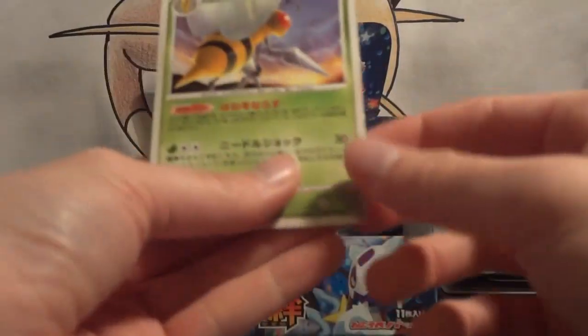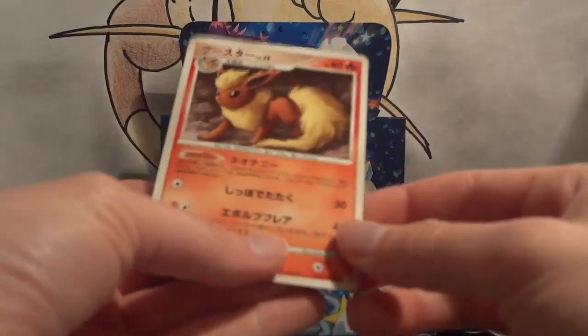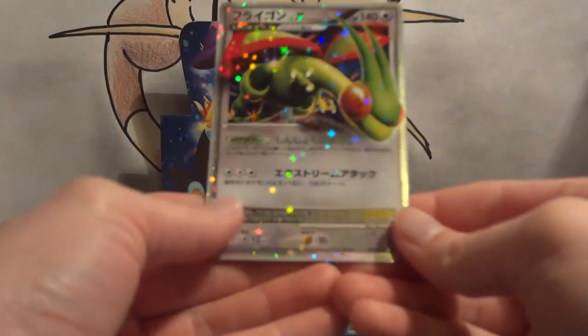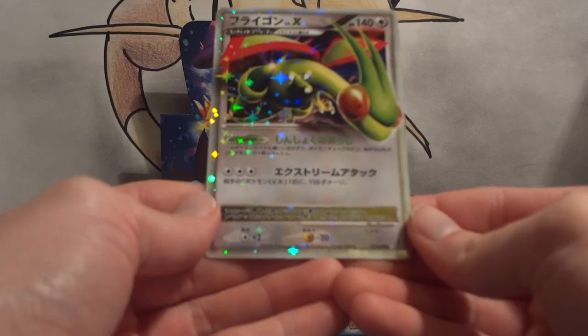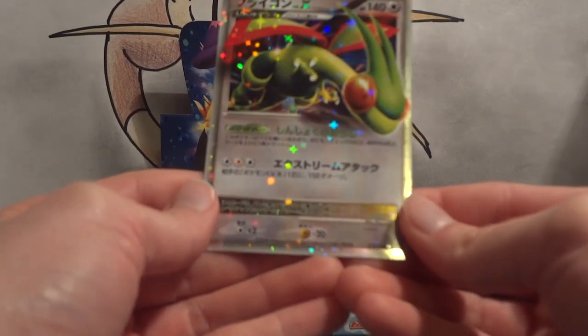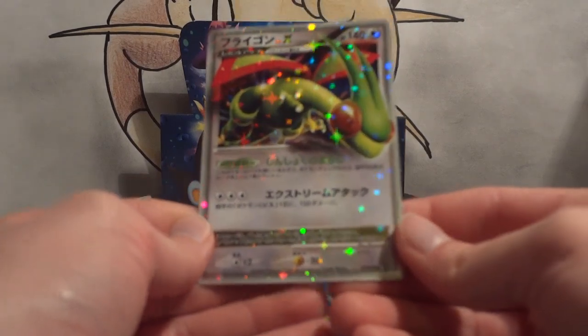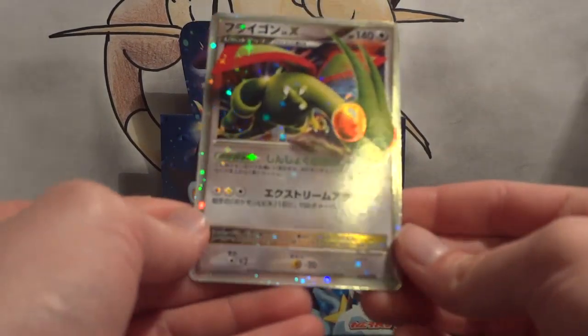My first rare is a Beedrill. My second rare is a Flareon. And here we go with my holo — yes! Oh, it's a Flygon Level X! Okay, awesome box ending — ending it with a Flygon Level X. And oh, look at it shine. Such a pretty card.